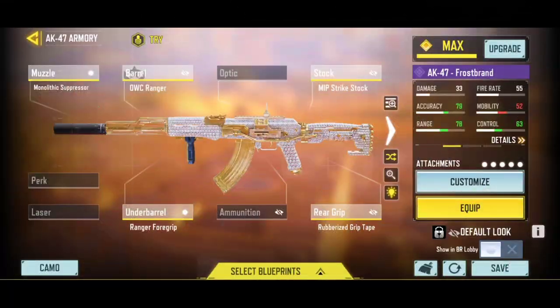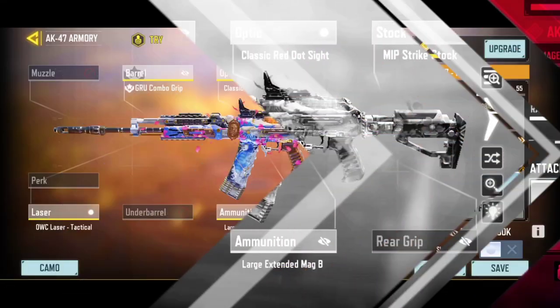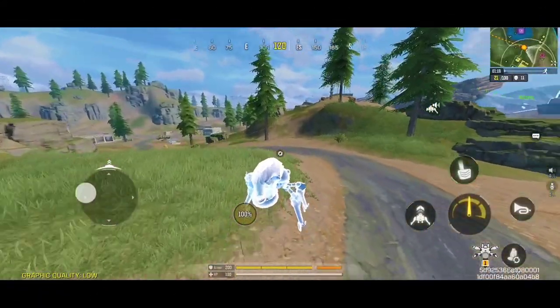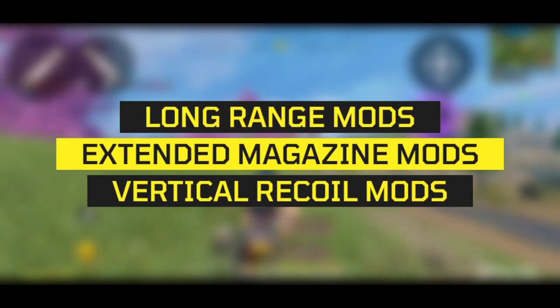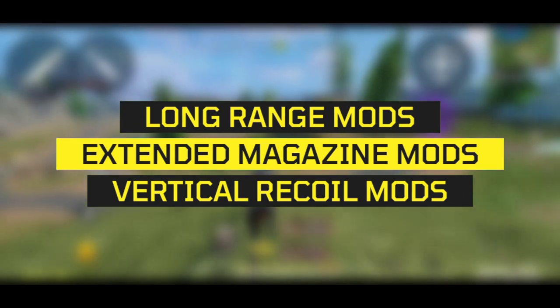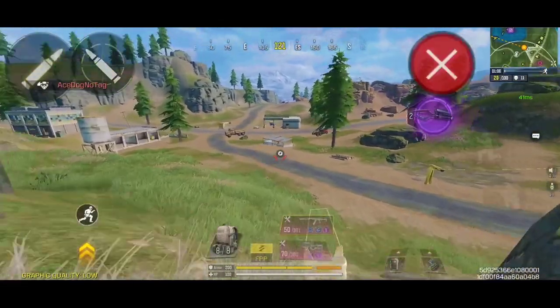Here are the best custom loadouts of the AK-47. The first one is my OG build with a ranger barrel attachment and built-in red dot sight, and the second one is built with a GRU grip combo and an external optical attachment. People are mainly going to be using this assault rifle for mid to long range, and these two loadouts have a great balance of damage range and ADS bullet spread accuracy, which are the two main key factors for any long range weapon. For the mods, I am recommending the extended magazine mods, the precise shot or long range mods, and the vertical recoil control mods.